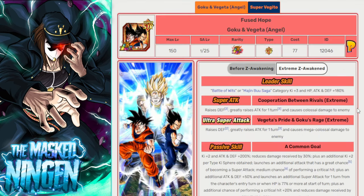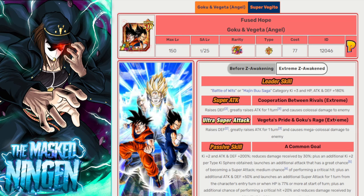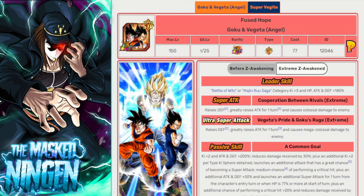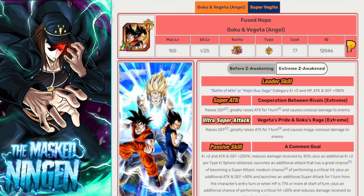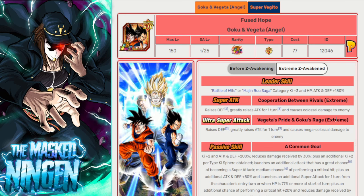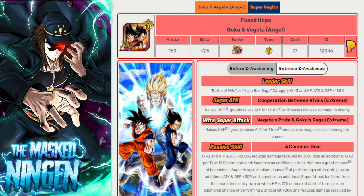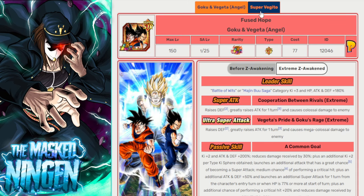We do have the STR Goku and Vegeta that fuse into Vegito. Whilst they're not on Miraculous Awakening, they are Pure Saiyans and have an EZA, so they will be doing tons of damage to Kid Buu. These guys are absolutely a go-to unit. You probably won't get to see Vegito — I mean, you could get to turn 4. And then obviously if you're at 77% or less HP, you can fuse, get the full heal, Super Vegito comes out.